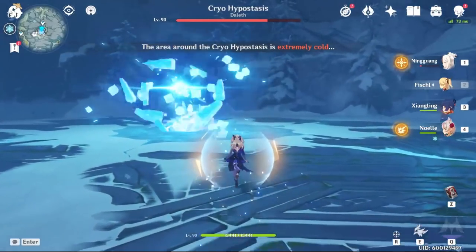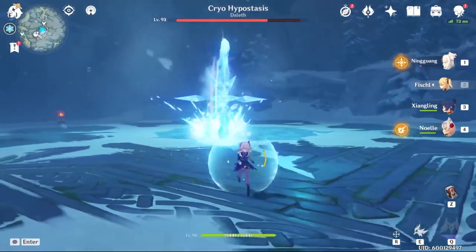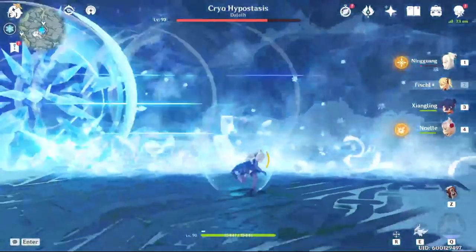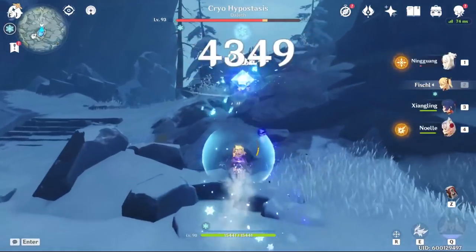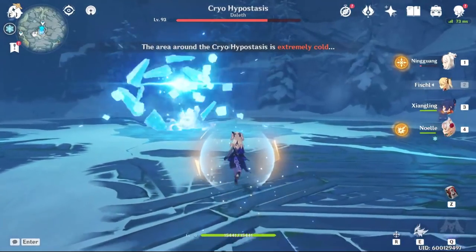This attack is quite similar to Chao's dash attack. It will charge at you three times, and after you dodge that, you can attack the crystal. Don't panic — dash when it's close to you.